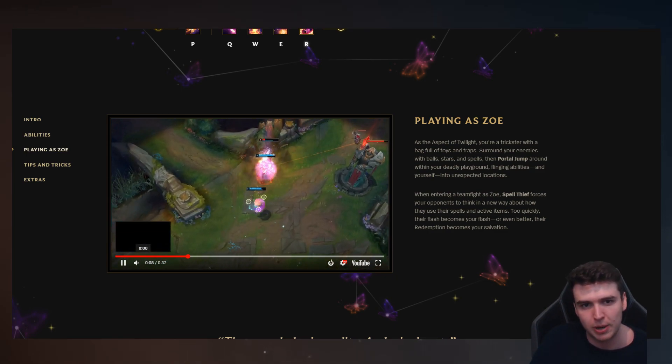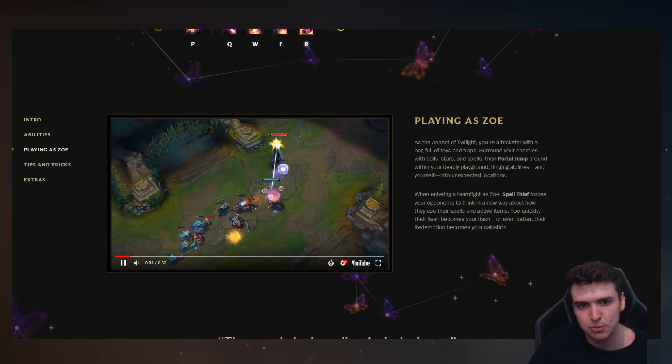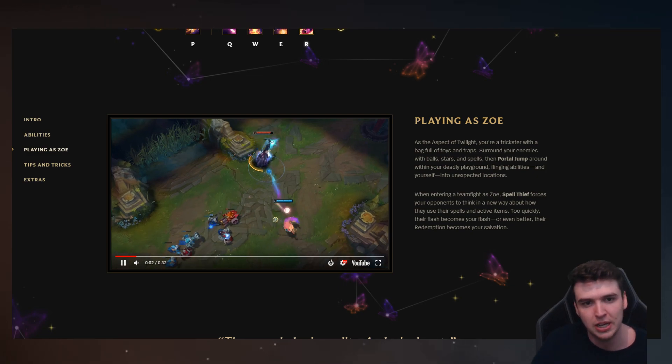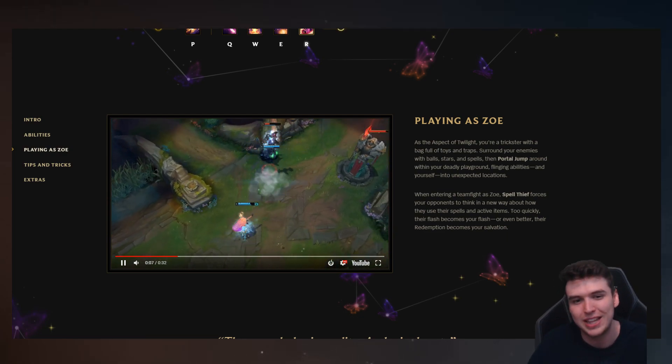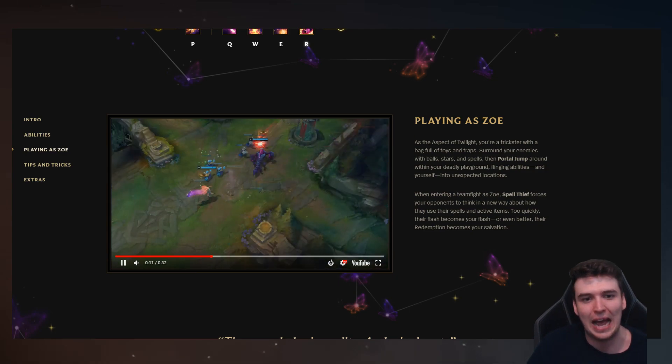Going back to watch the combo clip: the first thing you notice is next to her health bar is the Flash icon — she's probably already picked up a Flash bubble. She jumps forward, does an auto with her passive, and flings her sleep. It hits Lissandra, instantly procs the drowsy into sleep — she can't use her abilities because she's asleep. Zoe flings her Q from behind, which gives even more range, then some more passive shots and the target is gone.